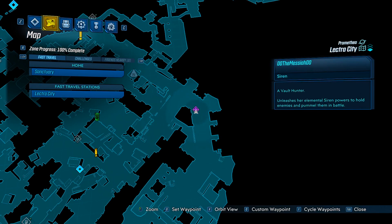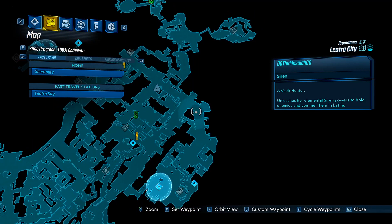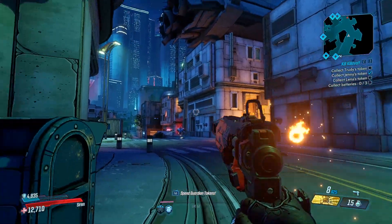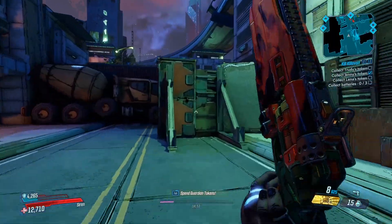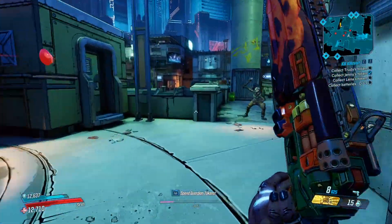Once this safe point has been activated you can successfully appear here every time to go and do some farming. There is the map reference - I put it on the entrance to where you go to kill Killavolt. Just before that at the top of the hill is where you want to be.